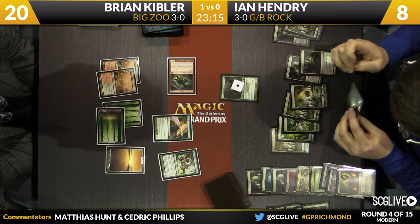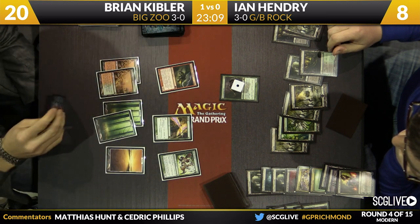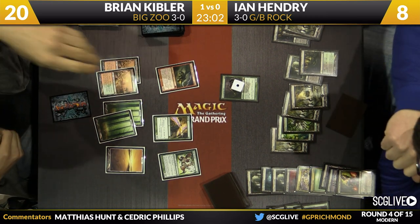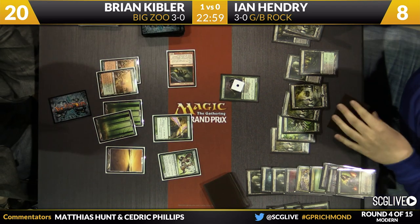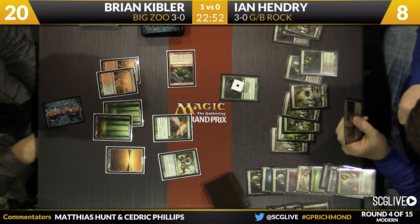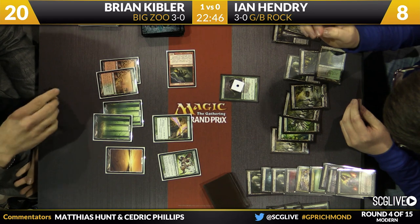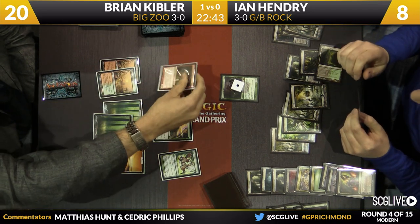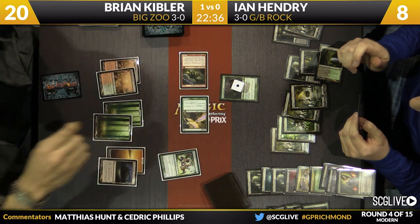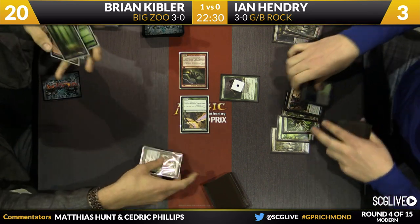That Birds of Paradise is being a pain in the side. I believe he's drawn another Liliana — if he edicts, the Birds will take the edict as opposed to anything else. Kibler draws his card, still has Thundermaw Hellkite out there. Hendry at 8 life. Kibler could attack with Wild Nacatl too — that's very risky obviously, because if Ian has removal for the Hellkite, he kills that, blocks Nacatl, and pumps the Ooze. It just wasn't worth getting blown out, especially when you have a Thundermaw Hellkite. Hendry plays Overgrown Tomb, passes back. Kibler's going to draw and attack — Ian does not find an answer to the Dragon, and Kibler 2-0 takes the match.